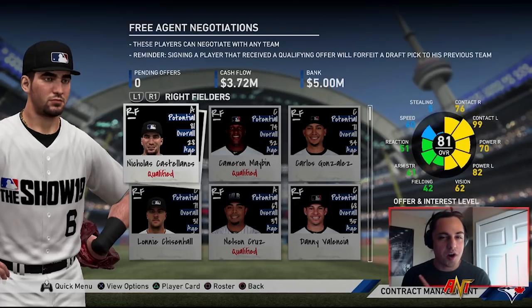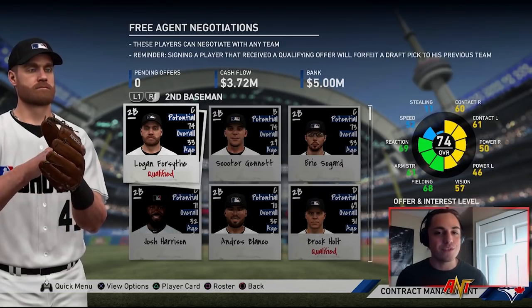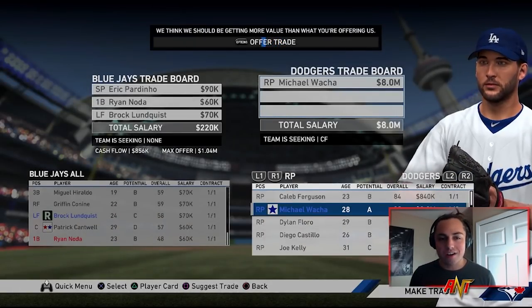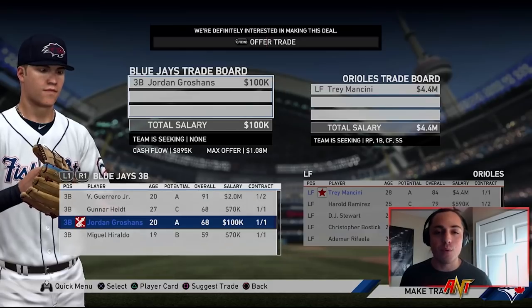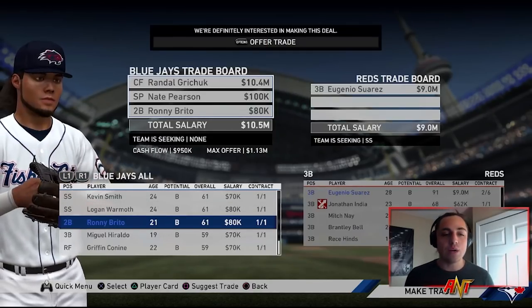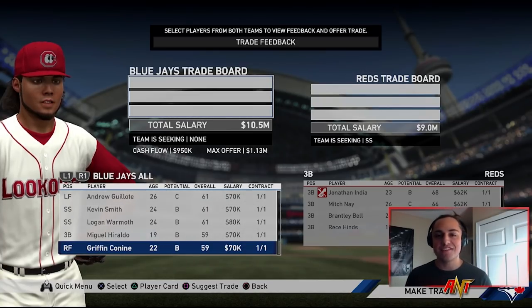We're going to need to outscore our opponents, so the best option is probably something like Nicholas Castellanos or a Josh Donaldson. To start season two I made a trade for Caleb Ferguson, thinking maybe as a starter. Michael Walker feels like a cheat because he really is a starter-slash-bullpen arm. We also went for Brad Peacock of the Nationals as another starter, got rid of Brock Stewart and Patrick Cantwell. Then Jordan Groshans for Trey Mancini — at this point we're just gonna have to outscore by a lot. Also got Ronnie Brito, Nate Pearson, and Randall Gritchick for Eugenio Suarez.